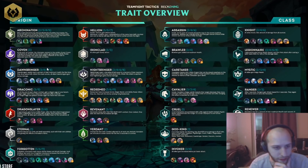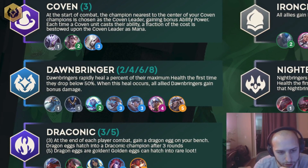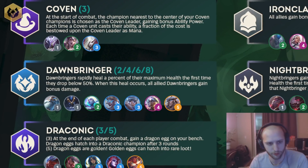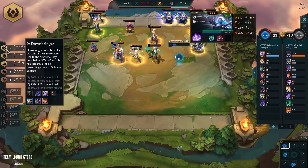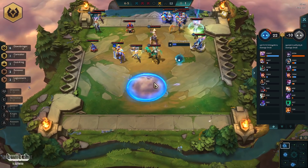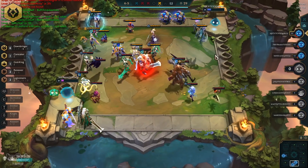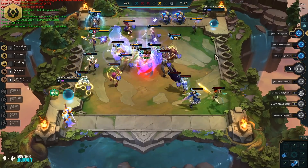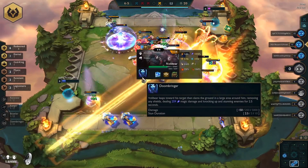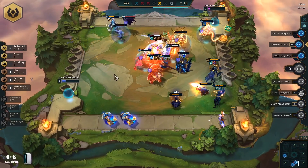Next one is Dawnbringer. Dawnbringers rapidly heal a percentage of their maximum health the first time they drop below 50%, and when the heal occurs, all allied Dawnbringers gain bonus damage. This is a trait that kind of empowers Garen, which is one of the main five-cost units of the set. There's Garen and Darius — they both have the God King buff. The one that goes with Garen is Dawnbringer. I saw one of the comps actually played in the playtest — Garen carry with Dawnbringer — and he literally just 1v9'd the game. It seems like a really strong trait overall, really powering up your main five-cost and four-cost units.